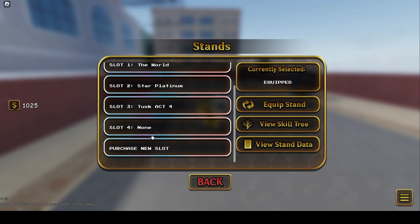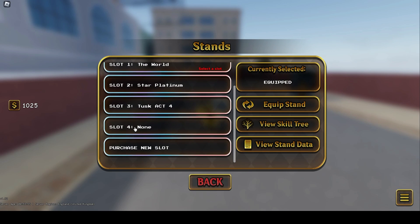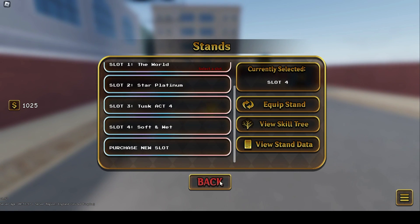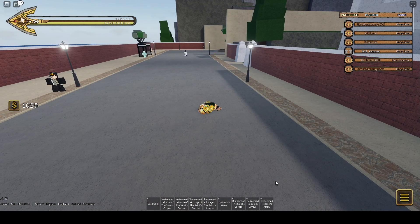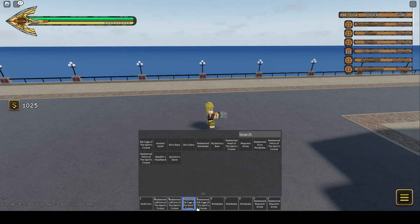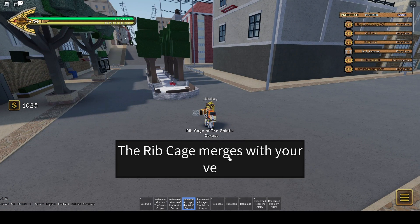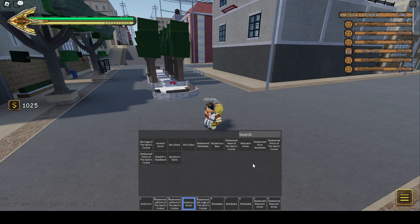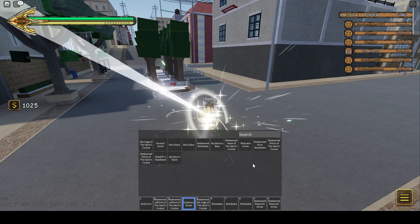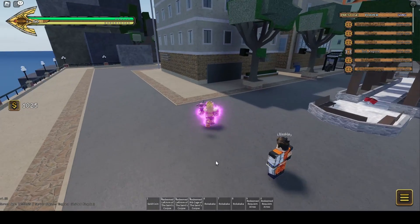It's a very good stand but it's not what we're looking for, so I'm going to go and switch it. I haven't played since the new update — I just know that's a new stand, so we're just going to equip that there, just in case there's anything worth keeping. Going to pop another rib cage. Don't know how many I actually have in my inventory. We have one more. There we go, we got it.